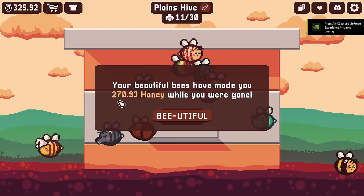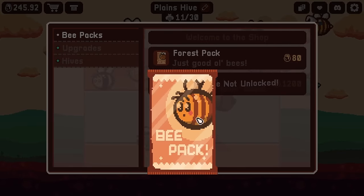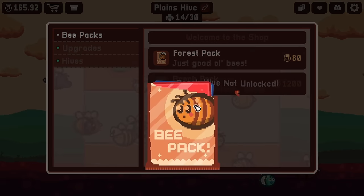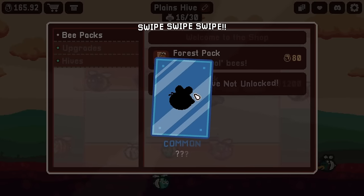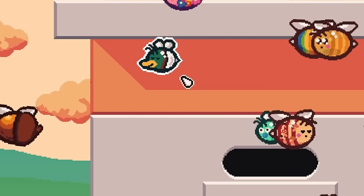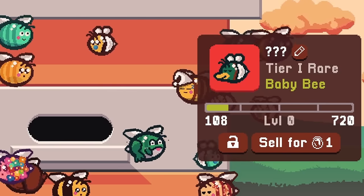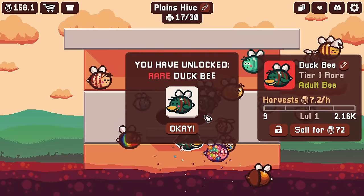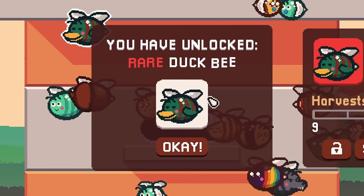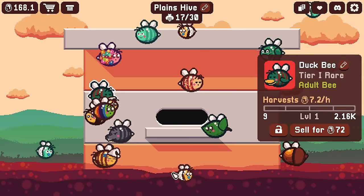Advancing the clock forward like four hours gets us 270 honey instantly — beautiful! That means we can buy more packs of bees. We've seen bumblebees, but there's a rare bee and another uncommon. Oh, look — I think the rare one is a duck. Imagine this buzzing around your yard — would you even hear a buzz or a quack? And what does this look like full size? It somehow looks even worse — it's got rosy cheeks and a wing too. That is weird.